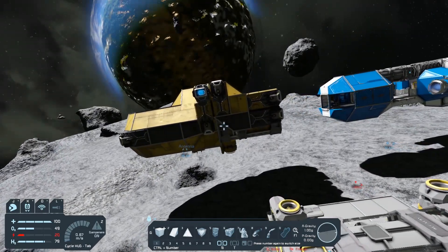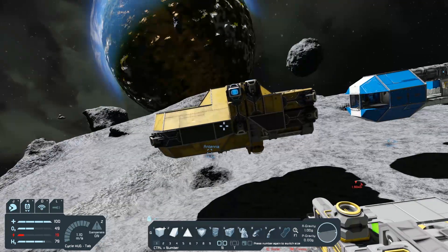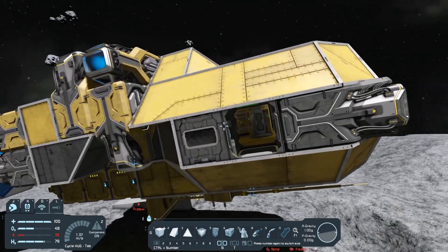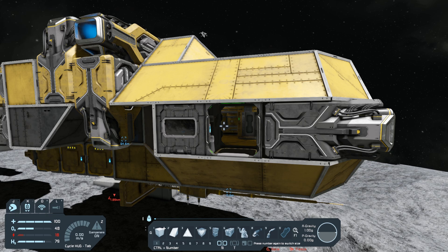Now one thing that a lot of people like to do is they like to go really big when they start building ships. You don't need to, especially if you're a solo player. I recommend ships like this one. This is the yellow respawn ship we've had for a long time in the game. Unfortunately, it's no longer in the game, but there are blueprints on the Steam Workshop.